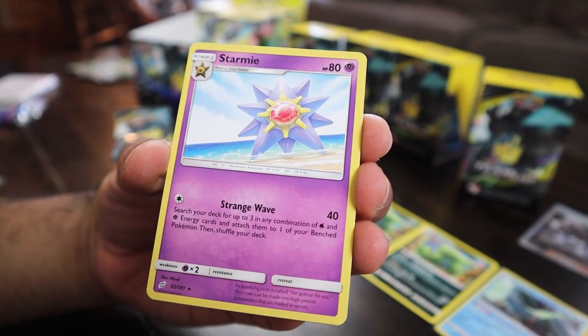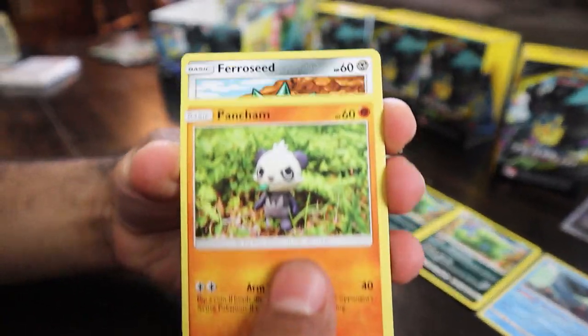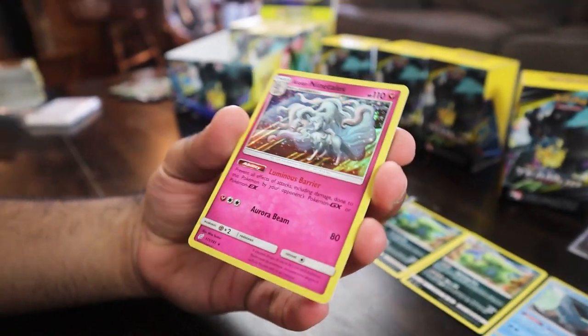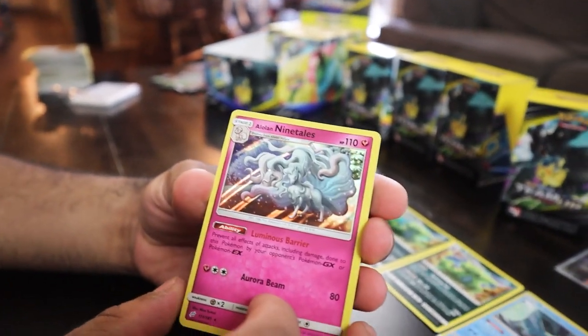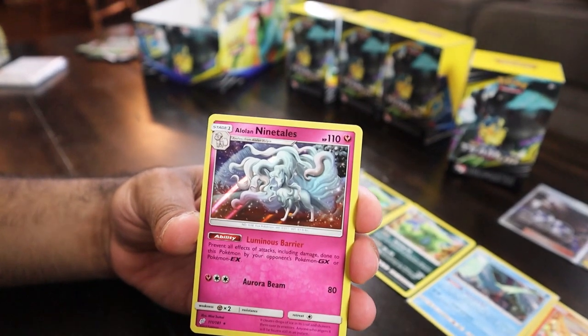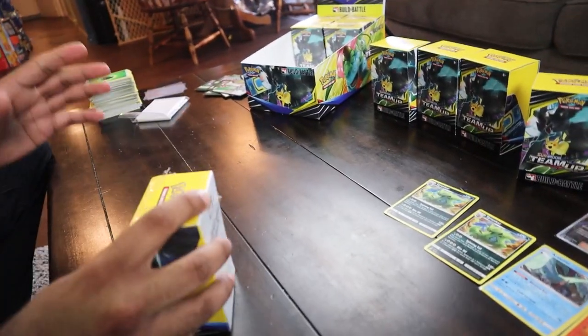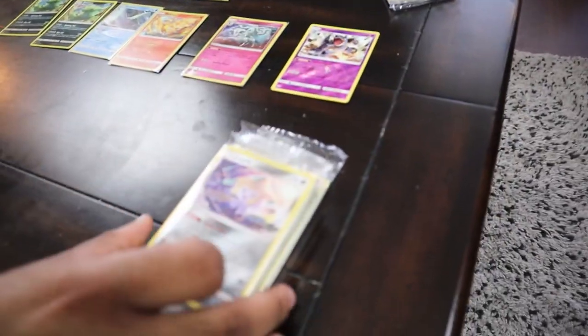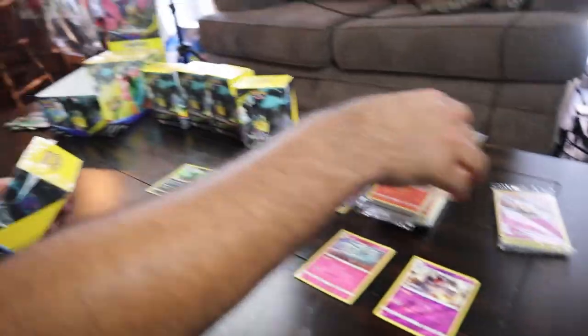Geodude, Mankey, Pancham, Ferroseed, Pidgeot, Nidoqueen, and Alolan Ninetales. What is up with these Pokémon and this beautiful art? It's so illustrious. Alright, next box, Rep Pack — we are killing it right now. If we add this together, we've gotten like over $120 back from the box promos so far. But let's take a look and see what else we can add to this.